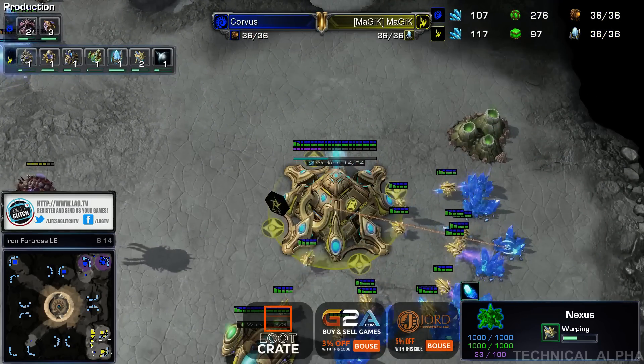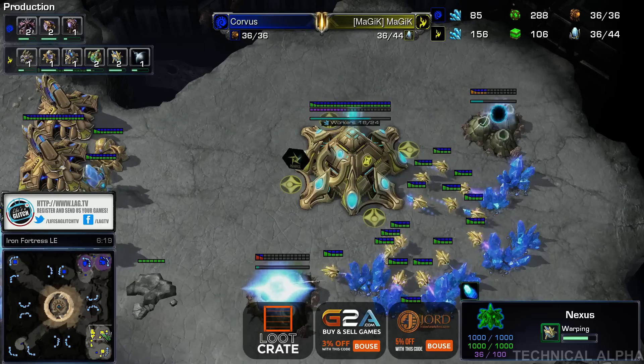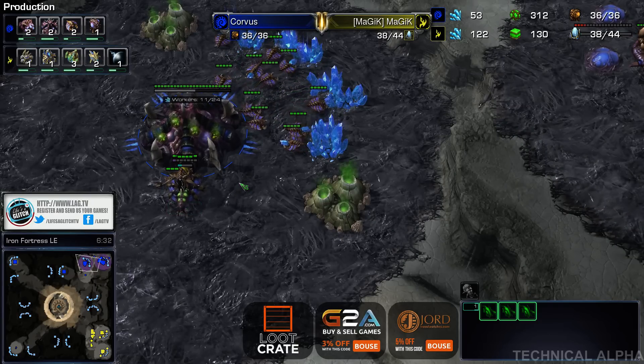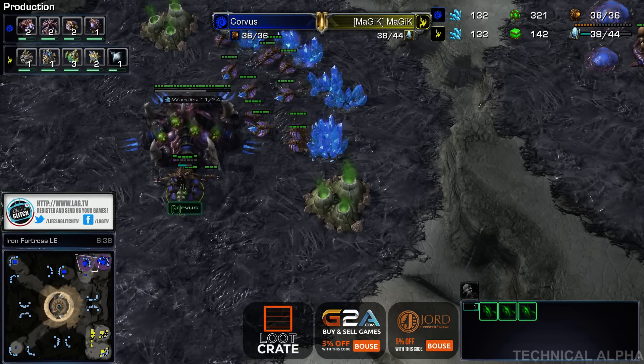Corvus is doing what he should do, and that's just build a lot of hatcheries — he's going to need several. He's also scouting with multiple lings. I think that's a knee-jerk reaction, because normally Zergs scout with that first batch of lings anyway. So if he plays any Zerg, that's just like muscle memory — it's risky.